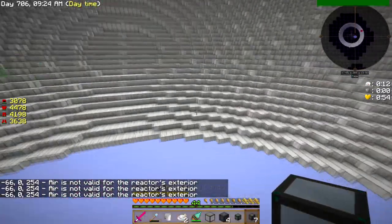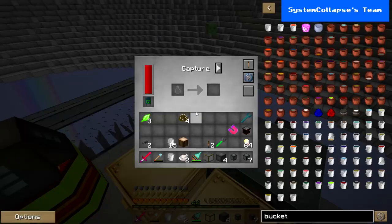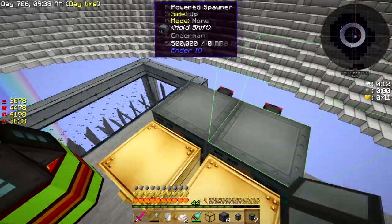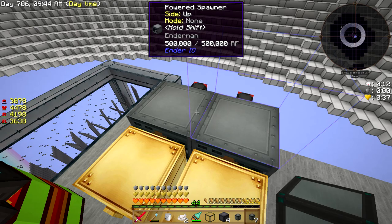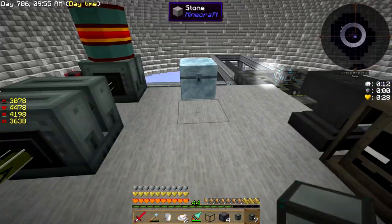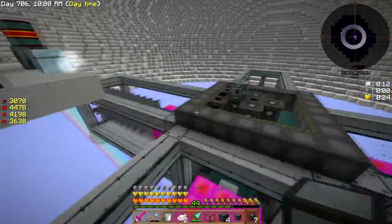One thing I didn't explain - I actually set these to capture mode. If you set these to capture and put soul vials in them, whatever kind of spawner they are, they'll actually catch that type of mob and put it in a bottle. That is how I did the shulker spawner - I should have explained that and kind of skipped out on it.